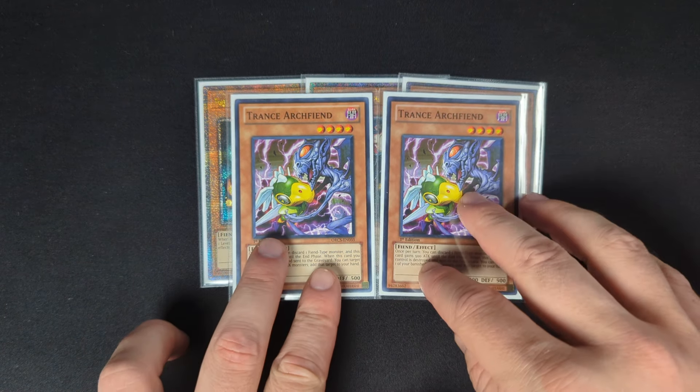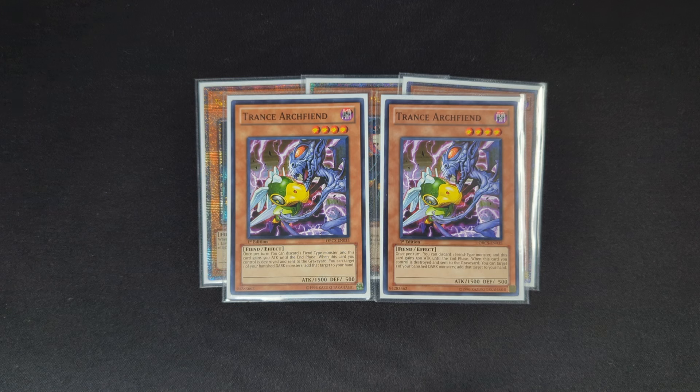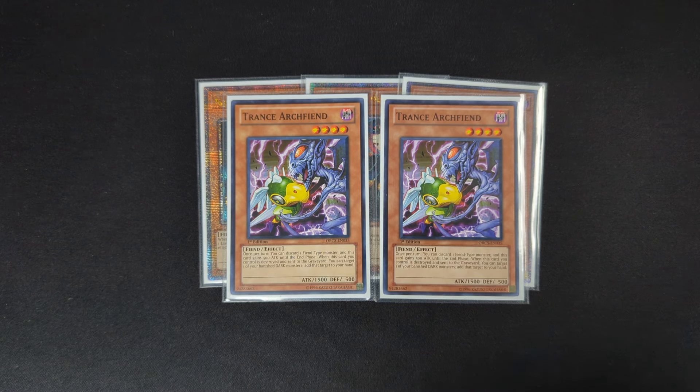After that, two copies of Trance Archfiend. This allows you to, up to once per turn, discard a Fiend-type monster and make this card gain 500 attack. It doesn't seem very impactful, but it will trigger all of your Dark Worlds' effects by discarding — that's really important, especially since Dark Worlds only get their effects on certain discards, not all. This also has a cool effect that when it's destroyed and sent to the Graveyard, you can target one of your banished Dark Monsters and add it to your hand, which is very relevant for the Dark World field spell.